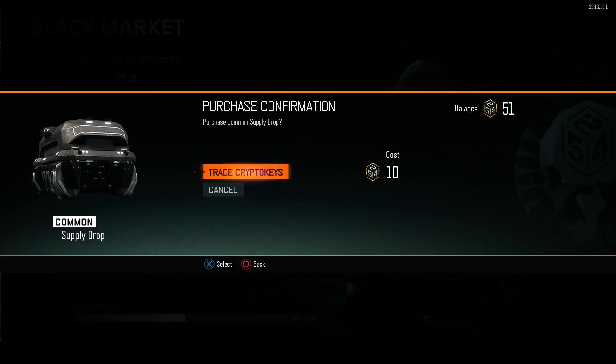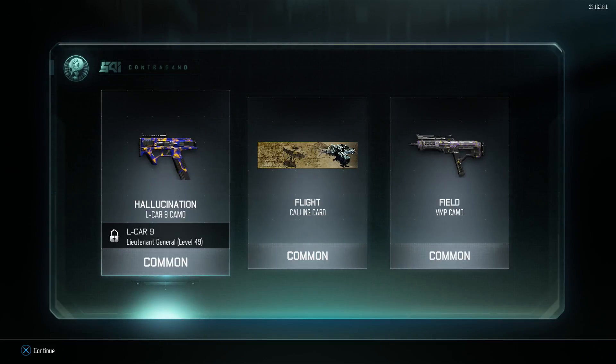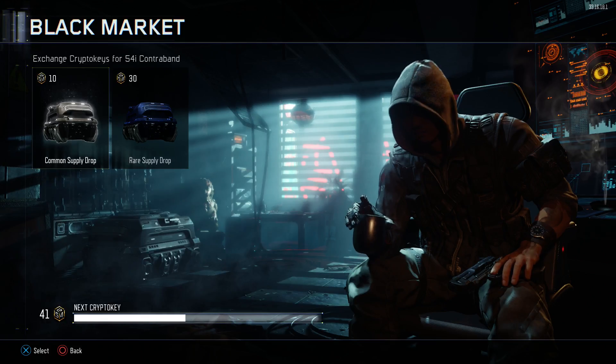So we've got two more of these to go. Camo — great purchase, ten out of ten. So Camo, Column card, and another Camo. It's a lot of Camos.